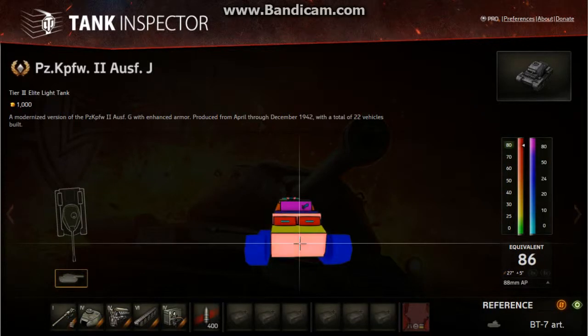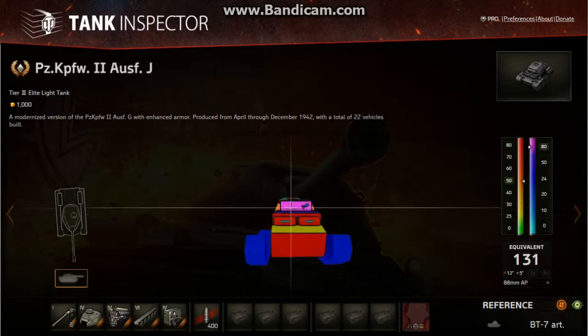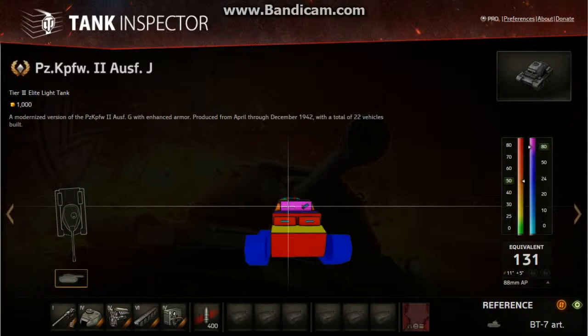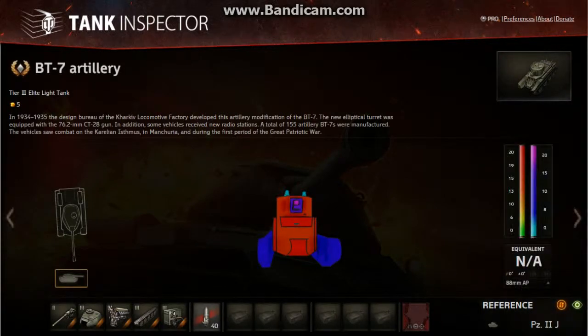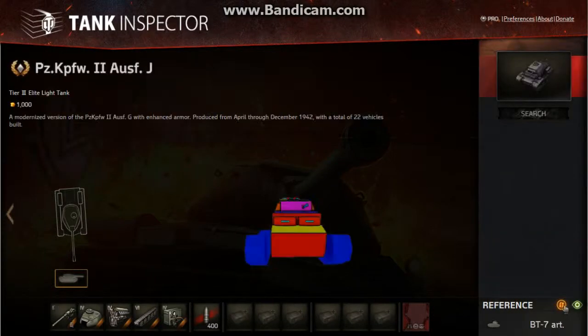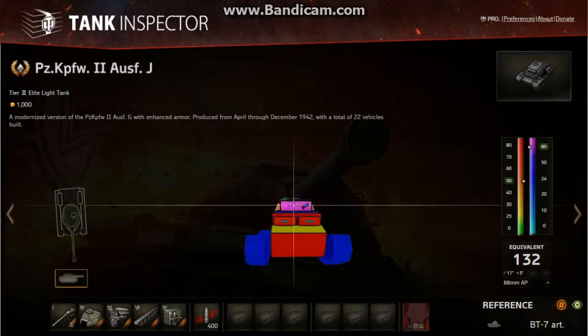Let's have a look. Looking at the front: 70, 80. Gun mantlet: 50 plus 80. For a tier 3, that's monstrous. Most tier 3 tanks are not going to get through that. If we have a look at my BT-7 artillery, penetration on that is 37. So I'm not going to get through on any of these flat points.